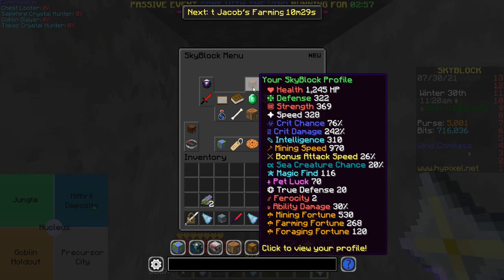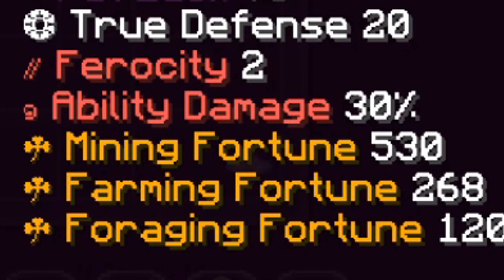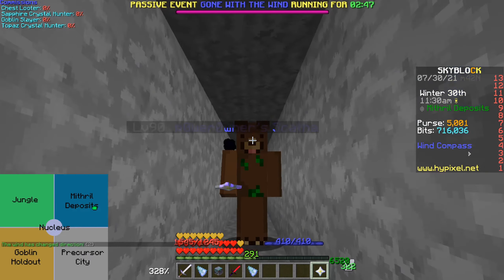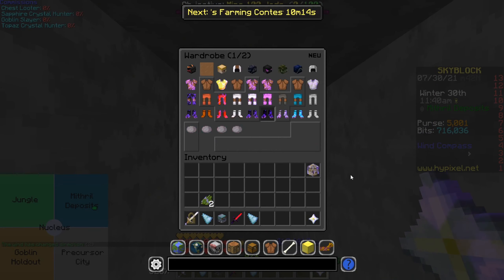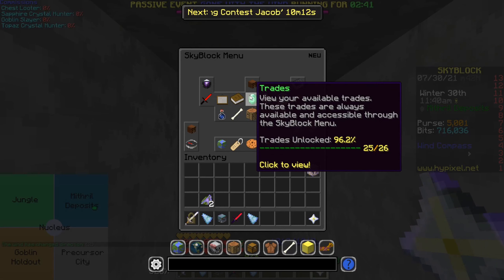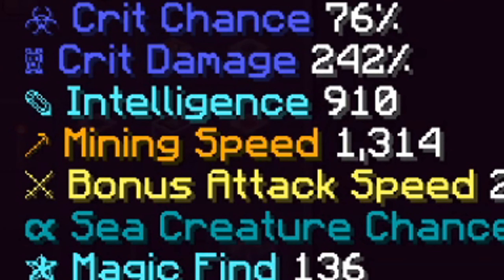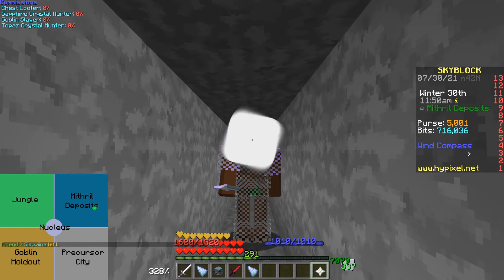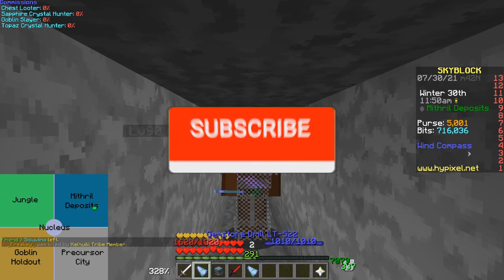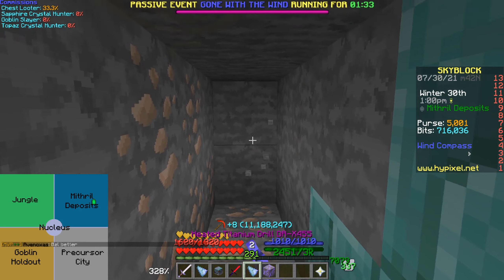Let me quickly take off my armor and let's see how fast our mining fortune is right now. So our mining speed is 970 and our mining fortune is 530. This is actually pretty good considering I'm not even wearing a Zoro set or holding a pickaxe. Now let's put on the Zoro set — our mining speed is now 1314 and our mining fortune is 690. Guys drop a like and subscribe!